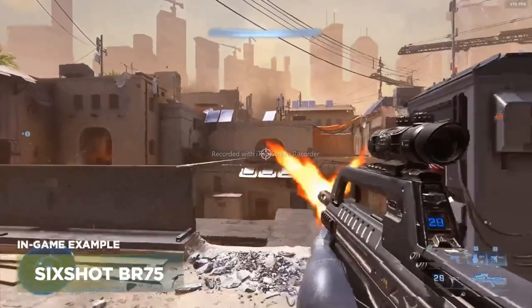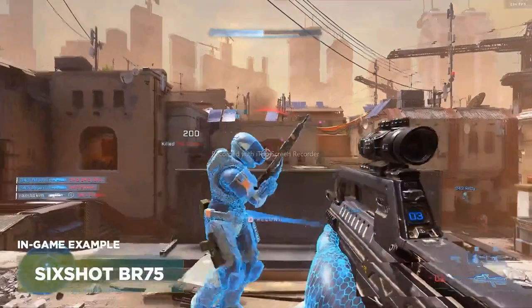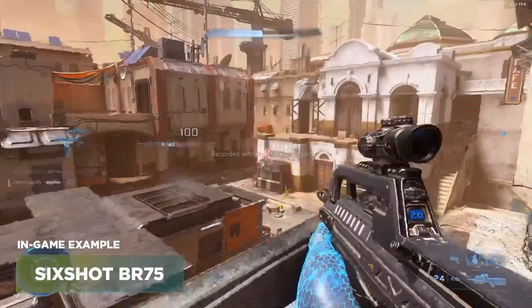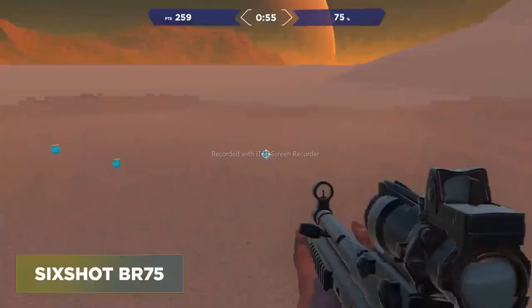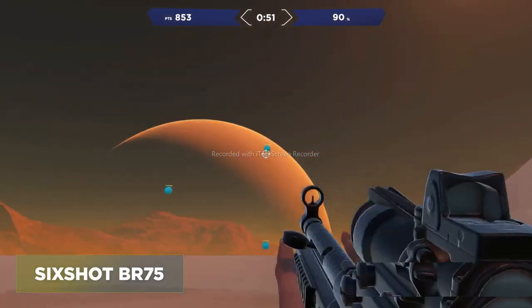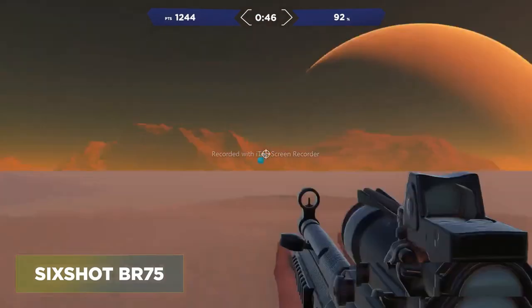The second task in the playlist is Six Shot BR-75. It's similar to the previous Grid Shot task, except the targets are going to be much smaller. These are for fights at long range when the targets are small and for those times when you're going for headshots. Same thing — it takes three bullets to kill a target, so if you miss one or only hit with two, it's going to instantly regenerate.